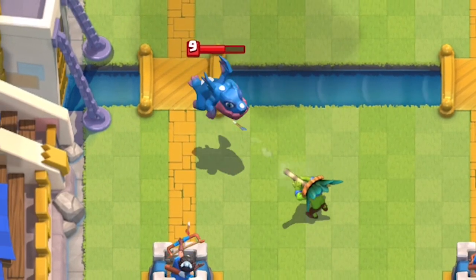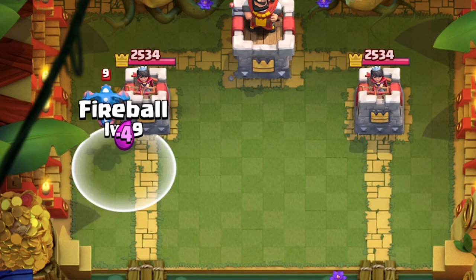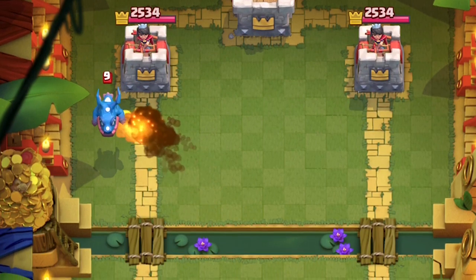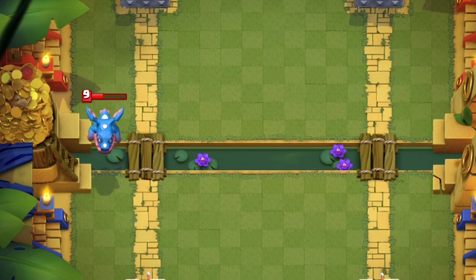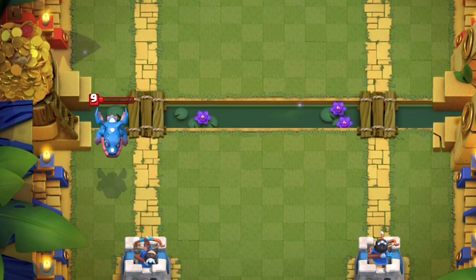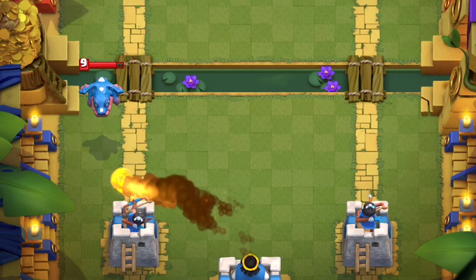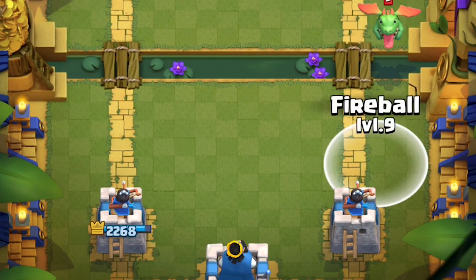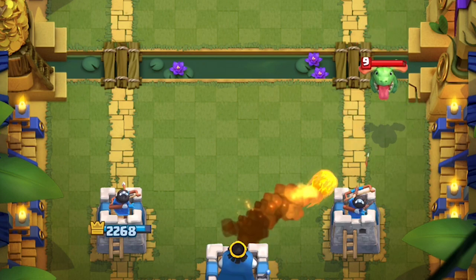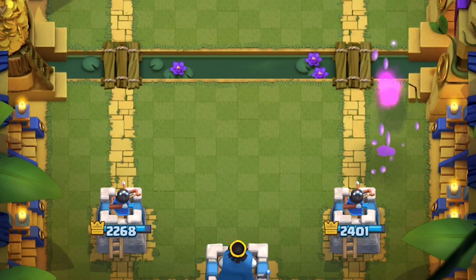The Dark Goblin is a beefy boy who can tank one attack and stops the E-Drag completely. You don't want to Fireball or Poison an Electro Dragon — treat it like a Baby Dragon. Would you really want to Fireball a Baby Dragon by itself? Not really. Well, maybe if there are nearby troops clumped up. Can Fireball completely stop an Electro Dragon with the help of your Princess Tower? Yeah, it can — but there are so many more efficient ways to counter these dragons, like a humble Ice Golem.